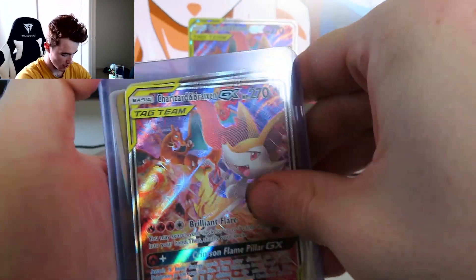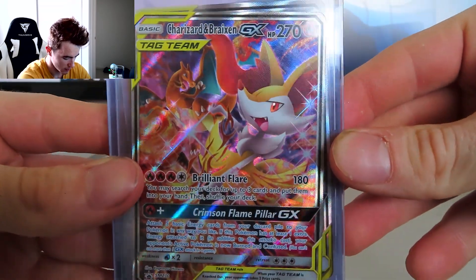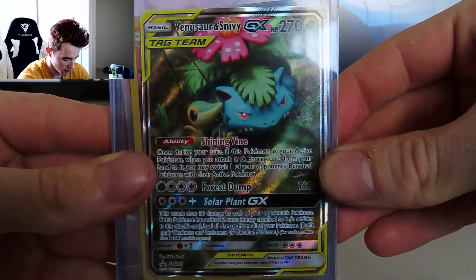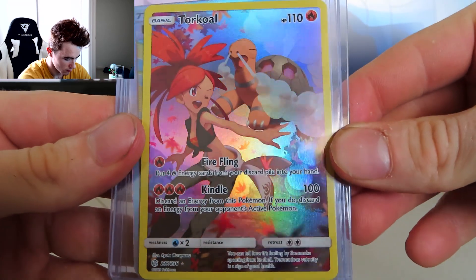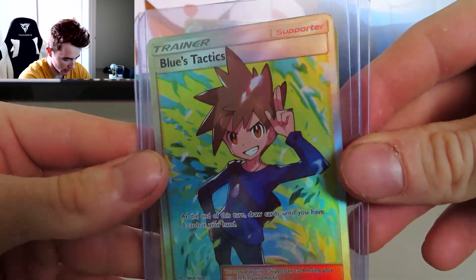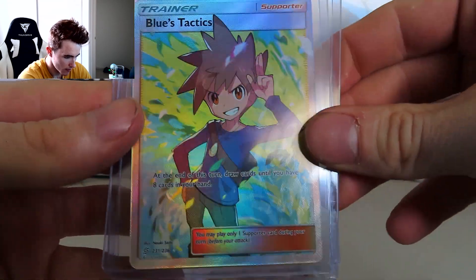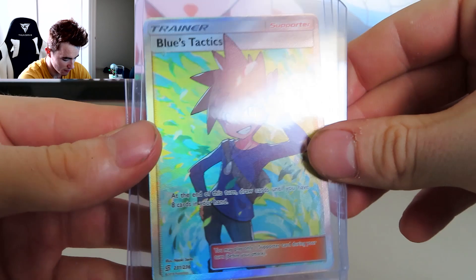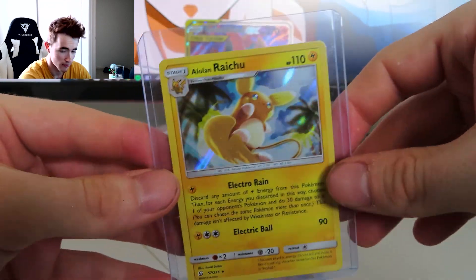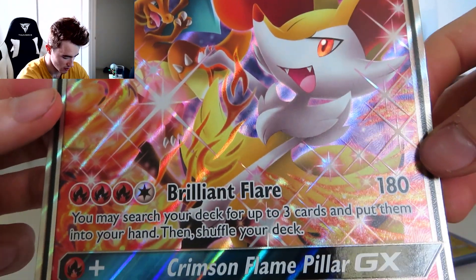Let's get a recap of what we've pulled — two of them were given to us from the start. We've got Charizard and Braxian, nice. Venusaur and Snivy tag team — that texture shines through so well. Then we've got Torquil and partner, full art. And I reckon this is probably the best one out of all of them: Blue's Tactics. I'm getting slight rainbow holograph off him, which is cool. And then finish it off with an Alolan holo Raichu. With that big fat Charizard Braxian GX jumbo — beautiful.